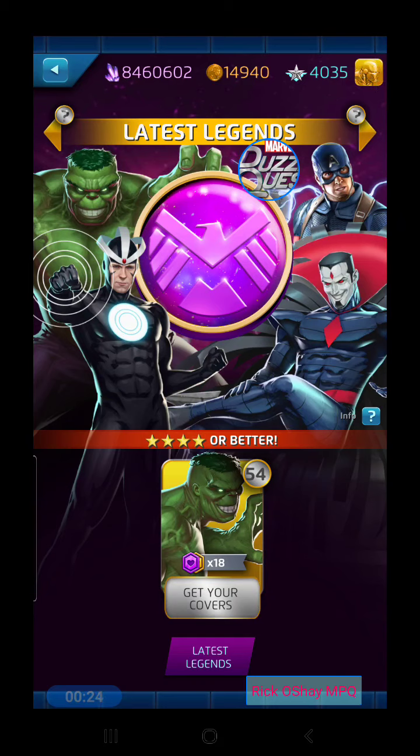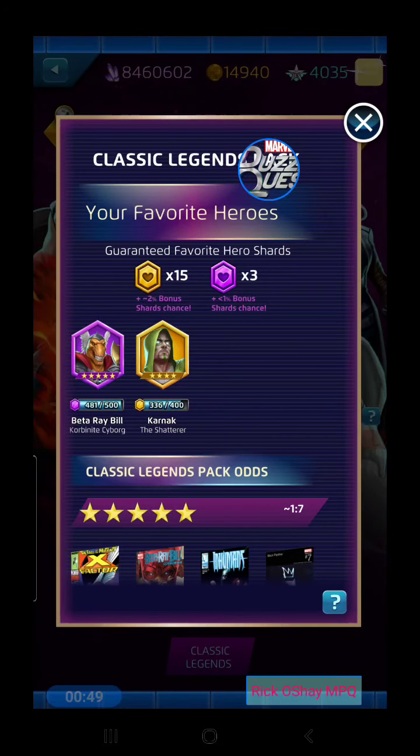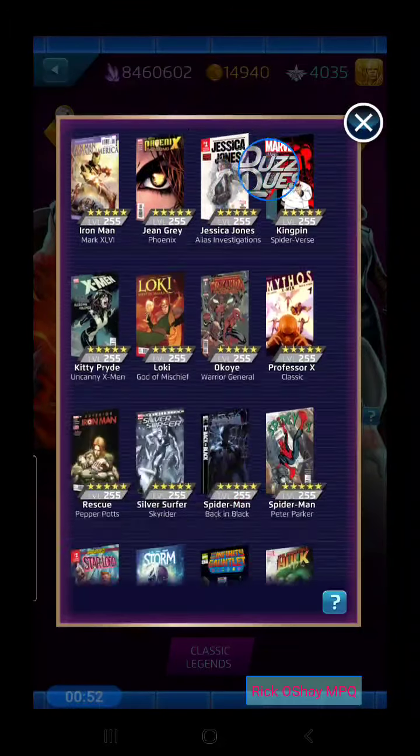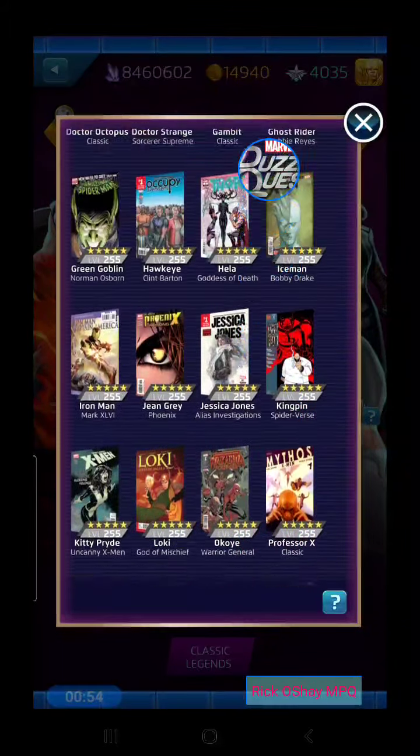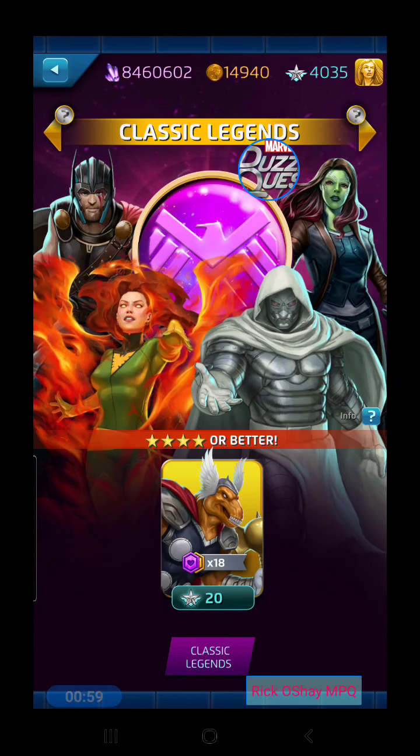People have been looking forward to this for a long time. Let me know if you're going to be doing any draws from the new Latest Legends with Hulk included. I think I'm going to wait a little bit — maybe until Sinister rotates out and we get a new five-star in there. Also, Beta Ray Bill is now in Classic Legends, so it's going to be harder to get covers on him since he's one of the 30-plus characters heading toward 40 total in that store.